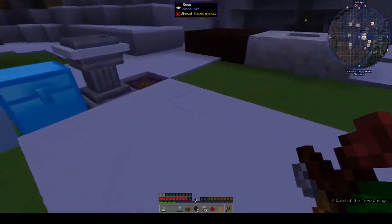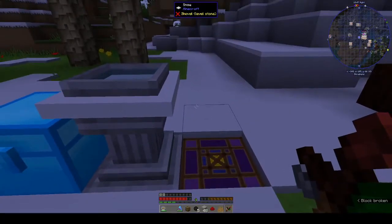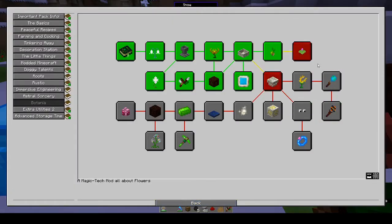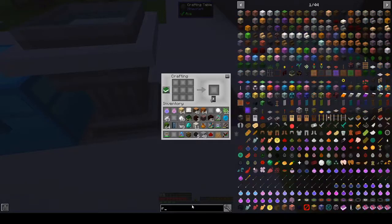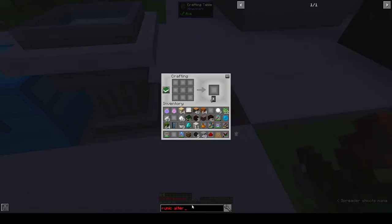Let's try making some other stuff — we wanted the floating magenta flower and the runic altar. We need the floated magenta flower and the runic altar. All right, runic altar — we've done that.